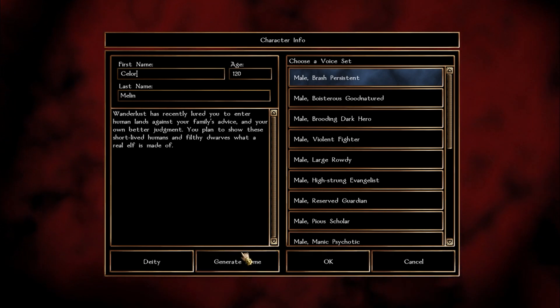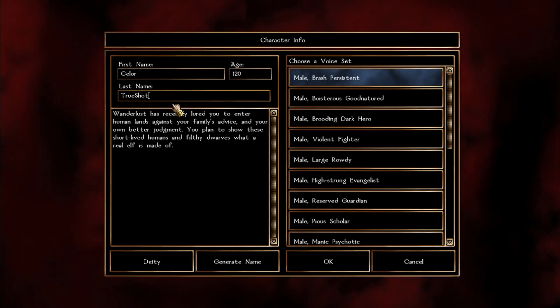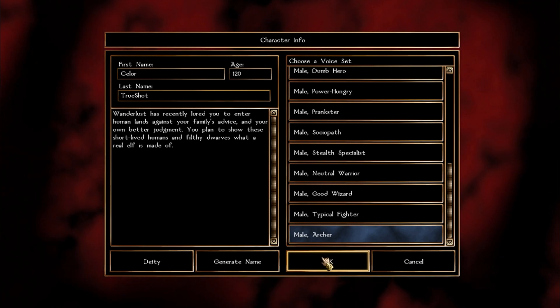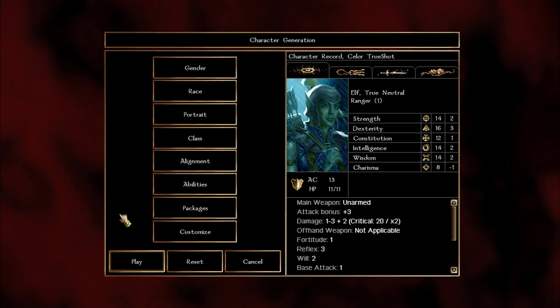Use your animal companion as a tank when you get it. It will be hard starting out as a ranger; however, once you get into the arcane archer things will really look up for you. I'm going to finalize the character creation and then start leveling up for the next part of the video.